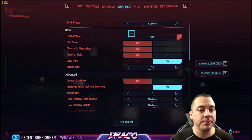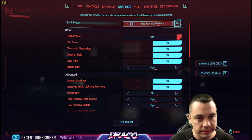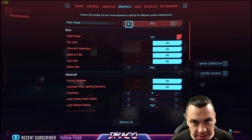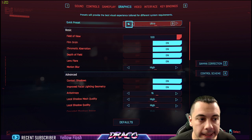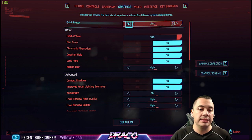It seems that there are some presets here: low, medium, high, ultra, ray tracing medium, ray tracing ultra. I would highly recommend not using ray tracing in this game currently — I don't believe it's working properly and I was getting some game crashes out of it, even with the updated driver. So, not awesome.